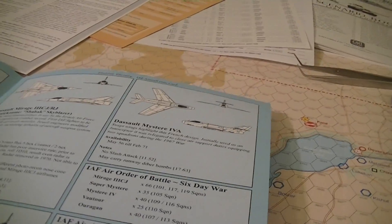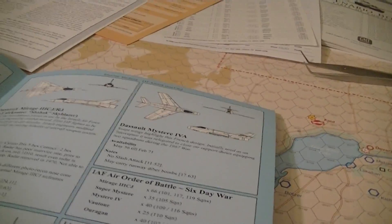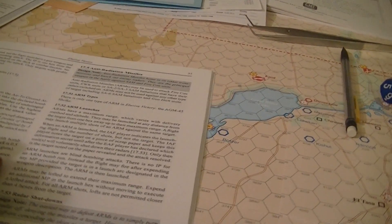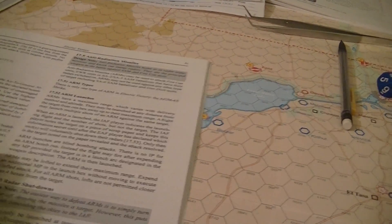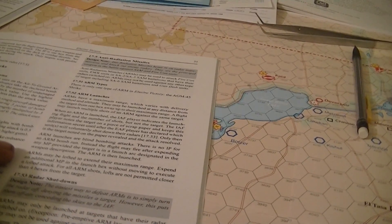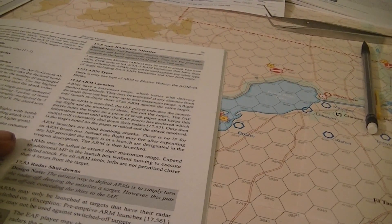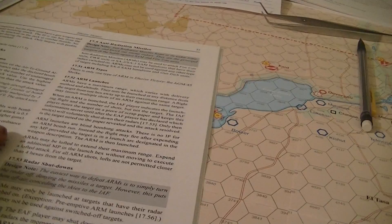There may be errata covering the Shrike information, or the data might be in the scenario rules and changes between scenarios. The rules read pretty well when just reading through them, but when dealing with the charts, it gets pretty ugly — not so much that there's missing content, but there seem to be missing counters and misprinted components.